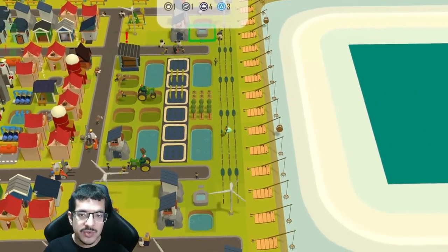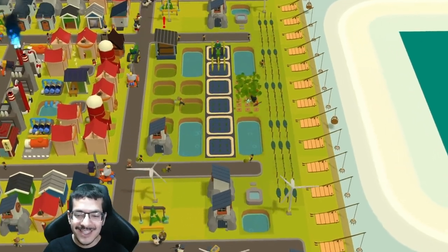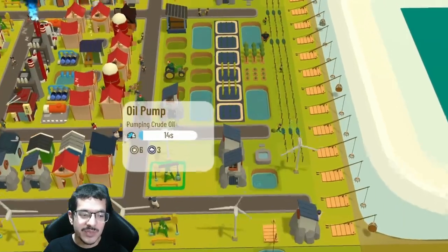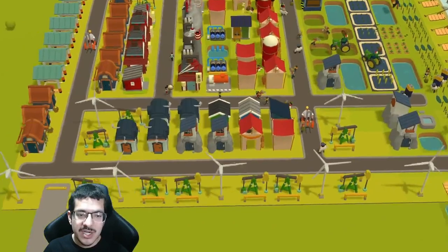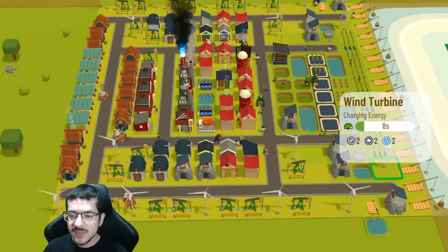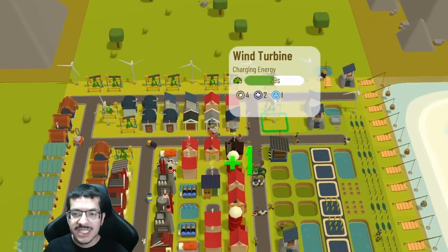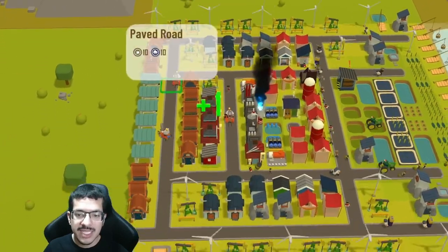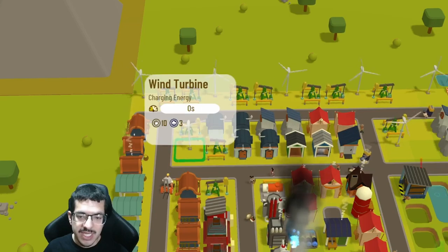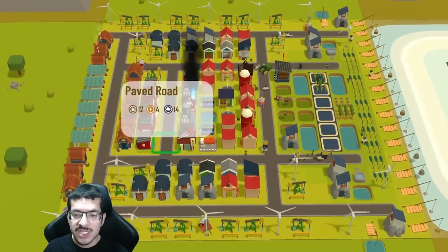I also have two wells — in the end you don't need these, they're just there in case you need water to build anything. They are being impacted by one dirty from the two oil pumps; if you needed water quicker you'd just get rid of those oil pumps and rebuild them later. Moving on — almost all the wind turbines are on green craft timer. I have a total of 16 windmills: 14 are on green craft timer and two are on yellow craft timer, affected by one shade from an aquaculturist house.